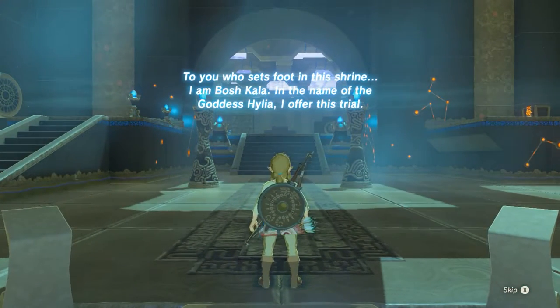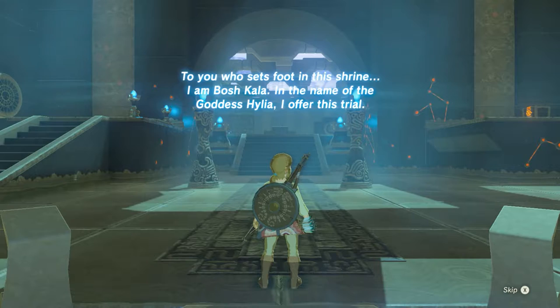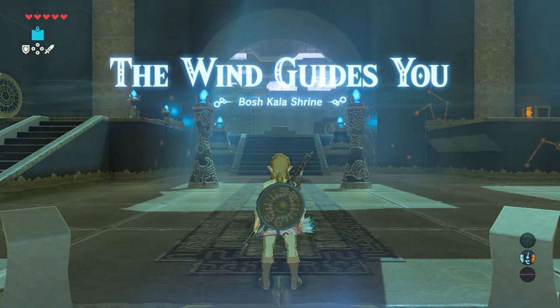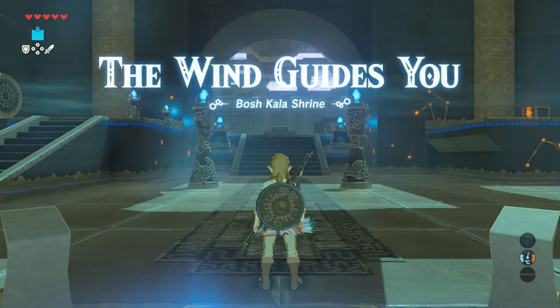To you who sets foot in this shrine, I am Borsh Kalla. In the name of the goddess Hylia I offer this trial. The wind guides you. Borsh Kalla Shrine.